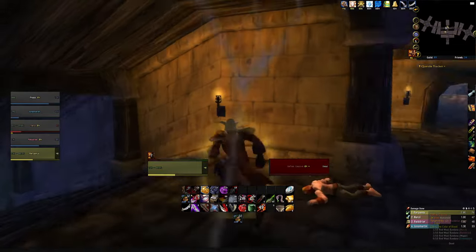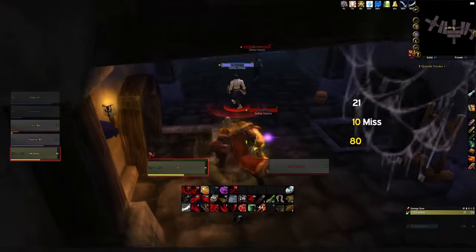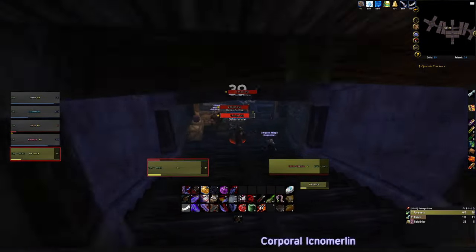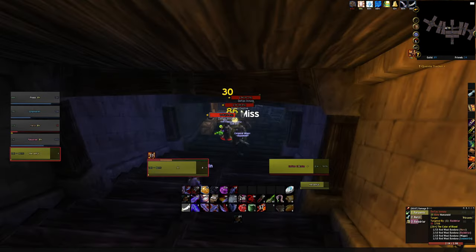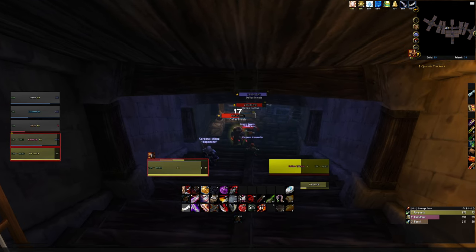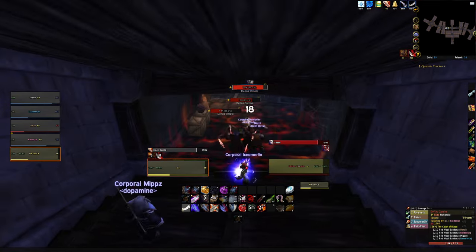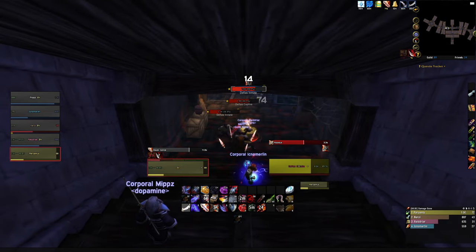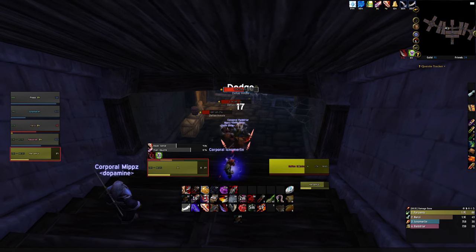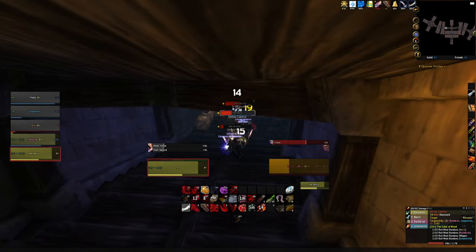Depending on the specific encounter and your DPS, chances are they're not going to be doing target of target and they're going to be pulling aggro off other mobs. That's where our taunts come in — our Feint becomes a taunt and we can quickly tab over and taunt our target if they're in range. We may have to chase if they're going after our mage because the range isn't that great, and I'd love to see Blizzard improve that to at least 10-15 yards since mages and warlocks are just pumping right now.